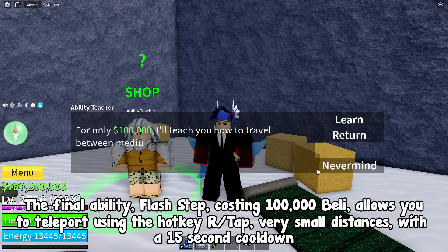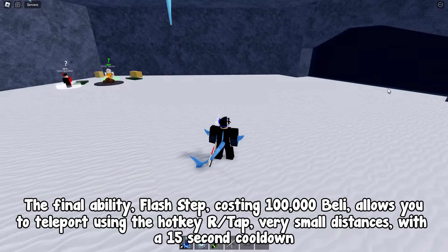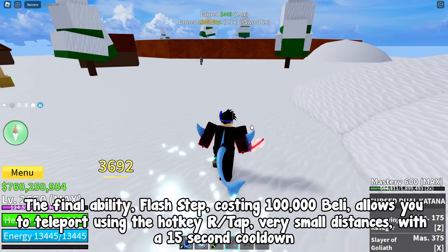The final ability, Flash Step, costing 100,000 Belly, allows you to teleport using the hotkey R — or tap — very small distances, with a 15-second cooldown.